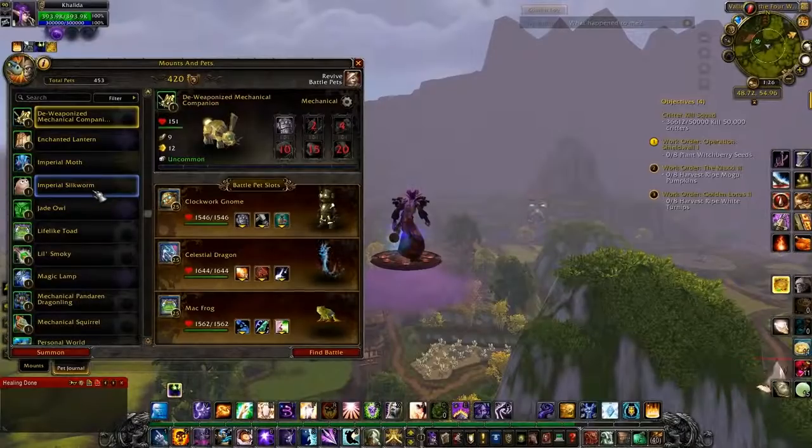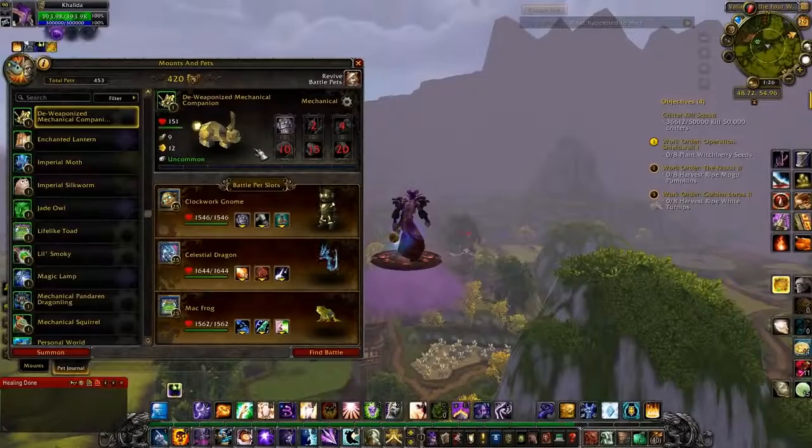On to Uncommons. The Deathwizard Mechanical Companion comes from Engineering. It's not Bind on Pickup, so you can get these on the Auction House really easily, but they are a pet you get via Engineering.